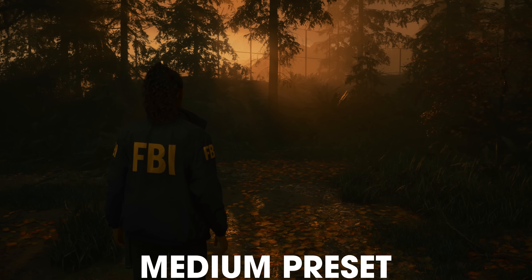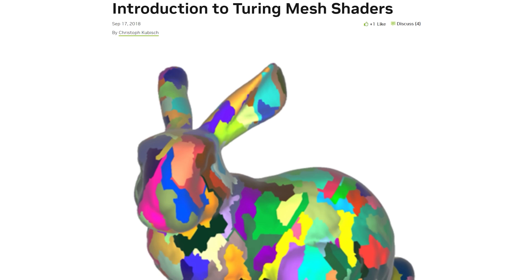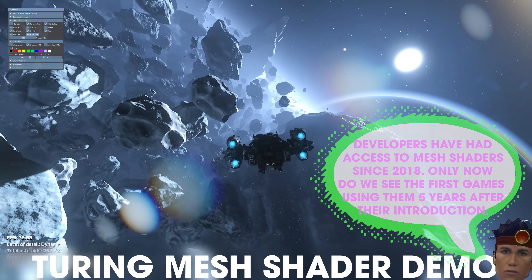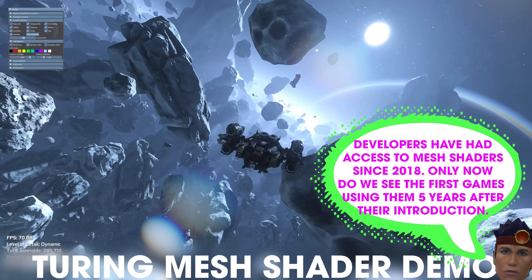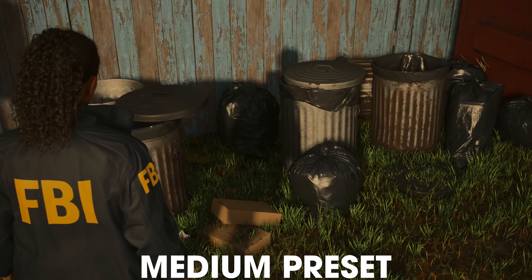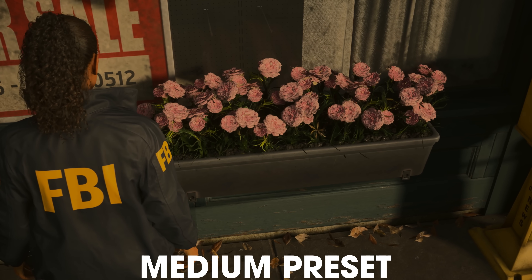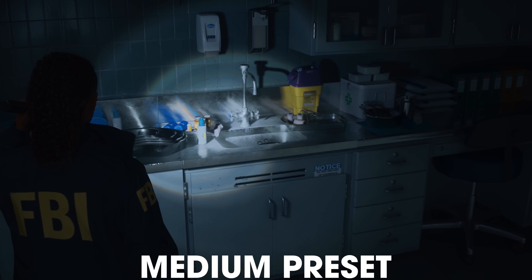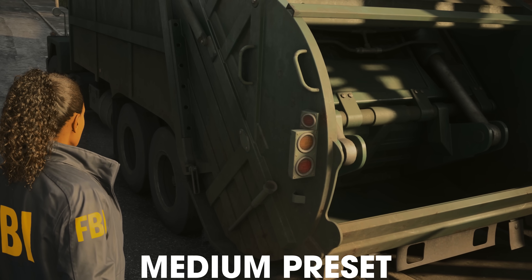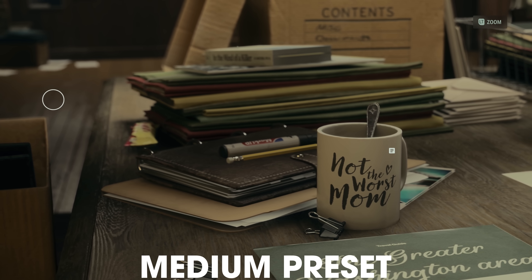Alan Wake 2 uses mesh shaders on PC and Xbox Series consoles, and a similar primitive shader system on PlayStation 5. Mesh shaders are used to fine-grained cull away geometry the player cannot see, reducing rendering cost, and Alan Wake 2 uses those savings to pump up the geometry quality of everything you can see. This is baked into the game's core design, requiring hardware support for mesh shaders on PC, which means older GPUs such as the RX 5700 or older GTX cards won't be supported. New visual quality means new API features — this is something PC gaming has had since the dawn of its existence.